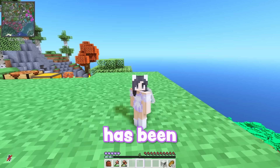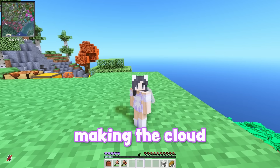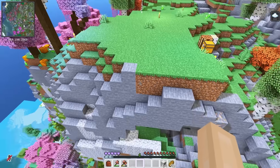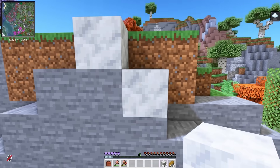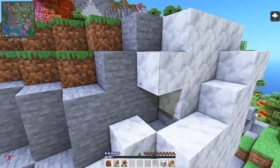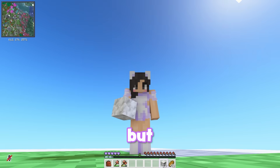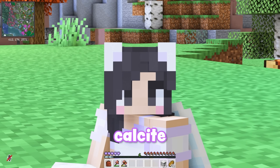Voila! The land has been cleared. I actually think making the cloud would be pretty easy because all I have to do is put calcite all over the side of this mountain. Like this. Whoa, that looks kind of cool! But I think I'm going to need some more calcite.